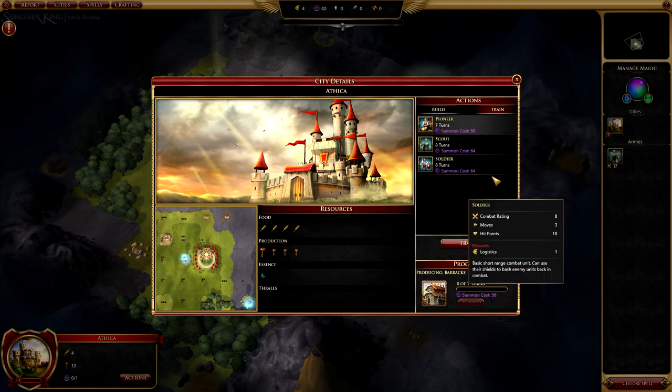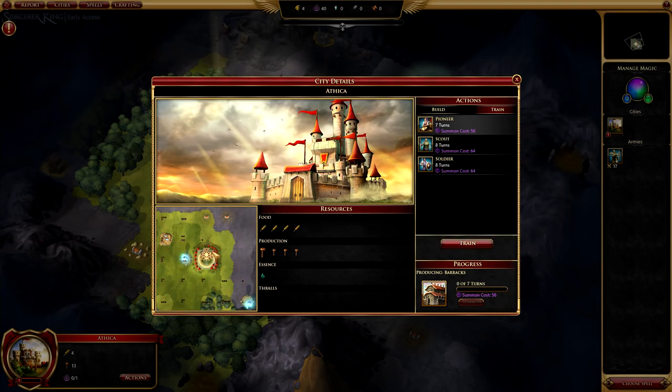You can also train pioneers, scouts, soldiers, things of that nature. The map view shows you the squares around your city and the types of resources — they're very small icons. The first icon is food, the second is production, the third is essence. If you get three food and nothing else, that means if you build out to that area you'll start gathering three additional food. You can choose which new areas to work every time your city gains a level, which it gains from growing in population via food.